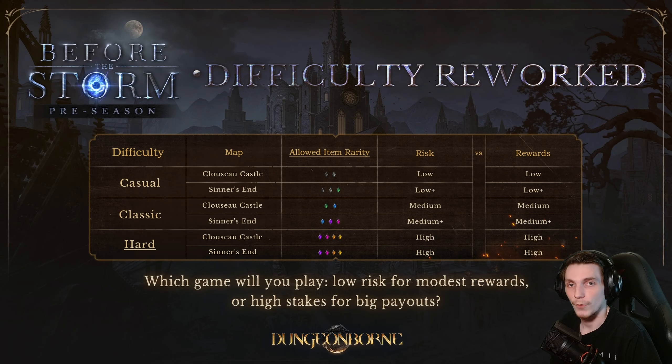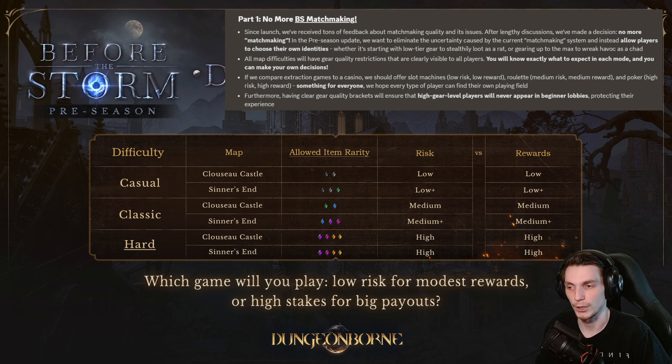First things first, as the developers so graciously put it, no more BS matchmaking. As I'm sure many of you are aware, the previous matchmaking system definitely had a shortage in clarity and defined or fixed gear brackets. This often resulted in two players in any given lobby having a pretty large gear disparity between them. In the most extreme cases, you might even see somebody in greys, greens, and heirlooms going up against somebody in full exceptionals and a mithril dice legendary weapon. Unfortunately, this led to a lot of people being pretty dissatisfied with the matchmaking system that was previously being used, and a lot of the changes they've made are specifically focused on fixing that issue.